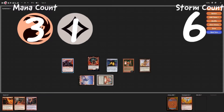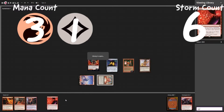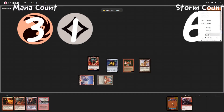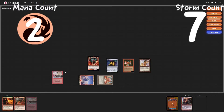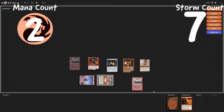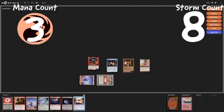Then we're going to play a Gamble — probably going to gamble for a Wheel of Fortune, which is definitely better. Shuffle our library. We will go up to a storm count of six when we cast that. We will roll a six-sided dice — we rolled a three. Discard the Harbringer. Play a Wheel of Fortune, up to seven storm count, down to two red. Wheel away a Magmatic Insight and a Past in Flames. Draw one, two, three, four, five, six, seven.